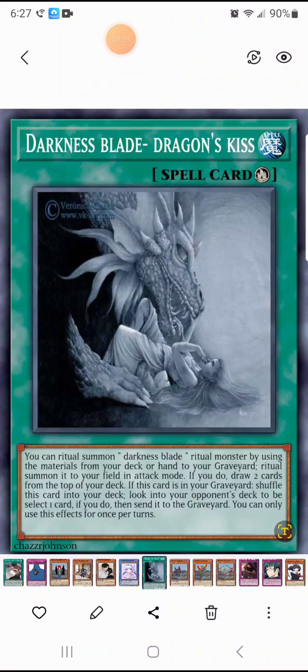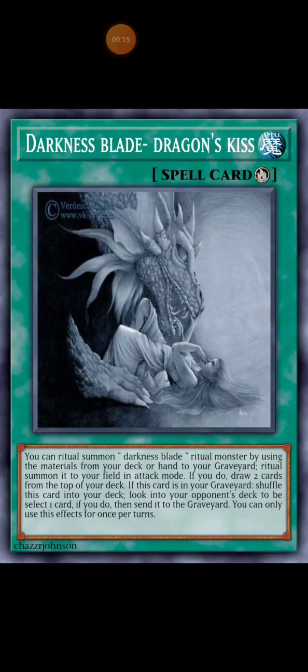The Dragon Kiss brings out the Dragon Blade ritual monster by using materials from your deck or hand to the graveyard. And if you do, draw two cards from the top of your deck.